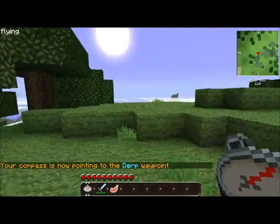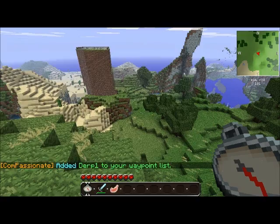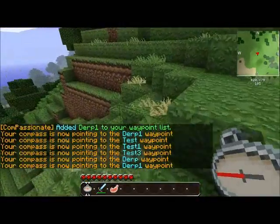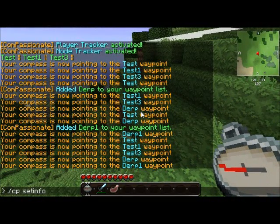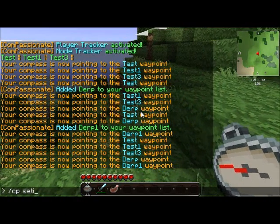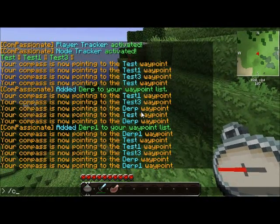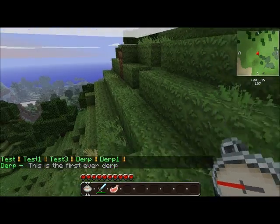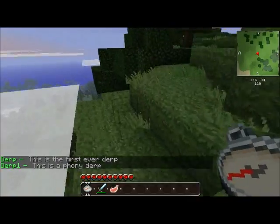Now let's say we have another one — let's do CP New Waypoint Derp 1. So there's Derp 1. We've got Derp 1 and all the others, but we don't know what differentiates Derp 1 and Derp. So we've got to set info for them. We do CP Set Info Derp — 'This is the first ever Derp.' Then CP Set Info Derp 1 — 'This is a phony Derp.' Now if we do CP Waypoint List, it lists all our waypoints. We can do CP Info Derp — it will tell you 'this is the first ever Derp.' CP Info Derp 1 — 'This is a phony Derp.' It helps you differentiate the two if you ever forget. And you can set info for things at any time.